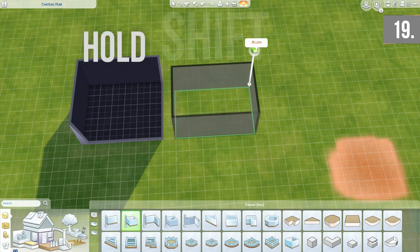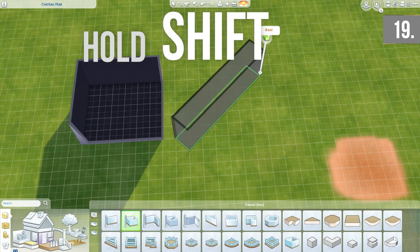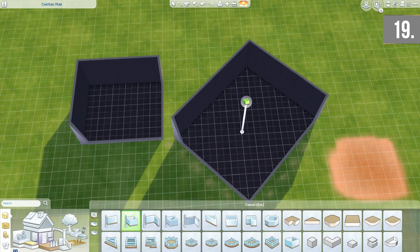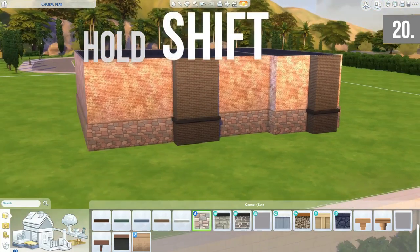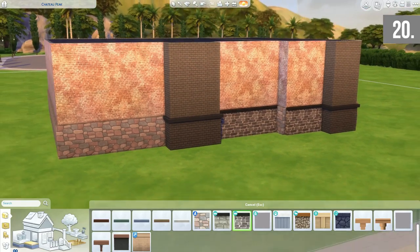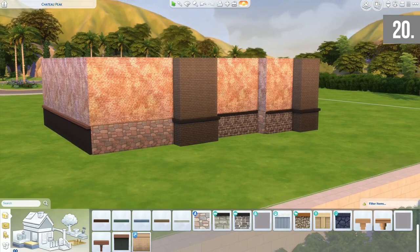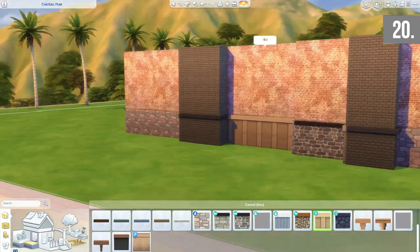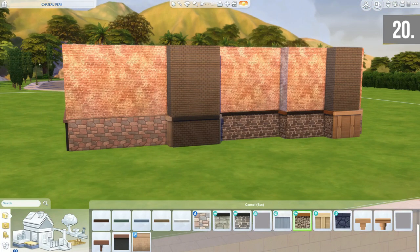When using the room tool, holding shift allows you to place straight walls. If you place these straight walls on a diagonal, then let go of shift, you can actually place diagonal rooms. You can also have different foundation textures in the same room — holding shift when placing them works wonders for bump outs or chimney parts, giving you different variations of foundation in one room and making your build more diverse.